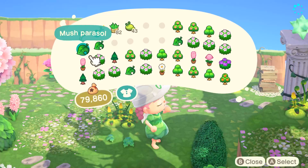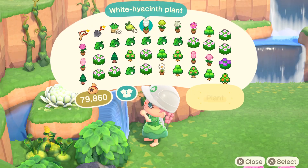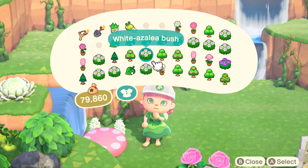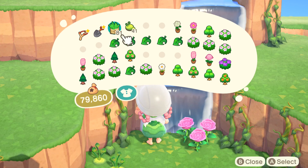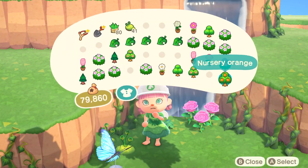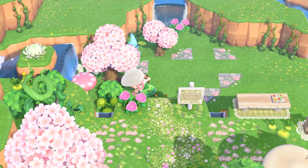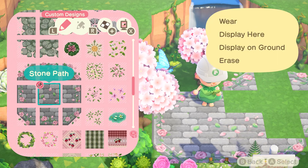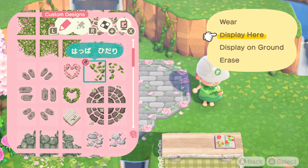I'll just continue giving Gala fruits so hopefully she'll give me her photo soon. If you're new here wondering why I can't just do her yard without her photo — I have a tradition on my channel where I put the photo of the villager outside of their home to personalize their yard. I also change the exterior of their home, so when I drop my dream address you'll know exactly whose house it is. So Gala, please give me your photo — or if anyone has it and wants 250 Nook Mile tickets, hit me up on Instagram or Nookazon. My username for both is at Luna Rosebell.